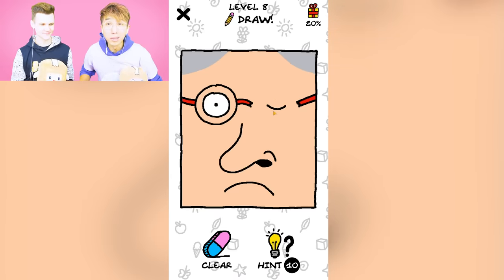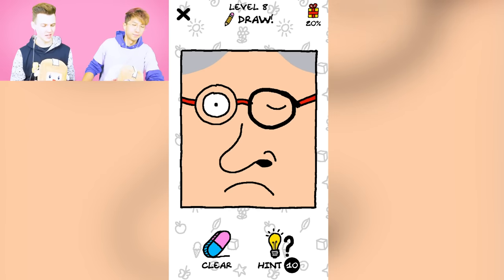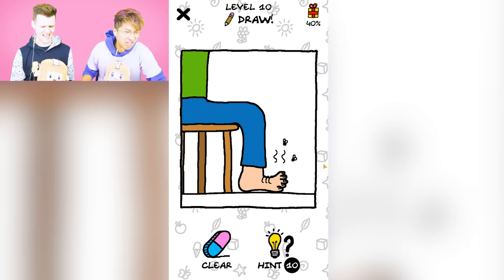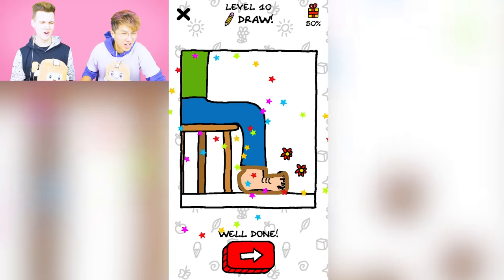They got glasses like me, but they're missing part of their glasses, so we gotta fix that. Oh, you gotta draw them another glasses. Nice! Now what is this? Ew, he's got stinky feet. What do we do for this? Another shoe? Put a shoe on, man.